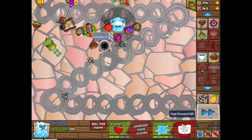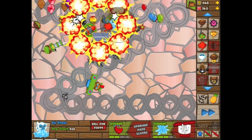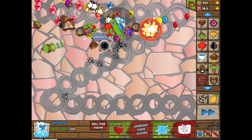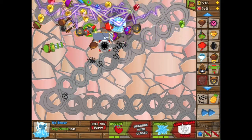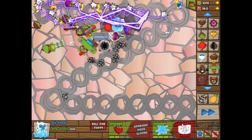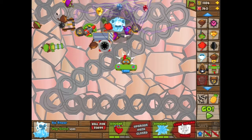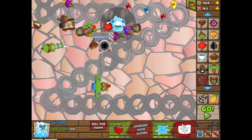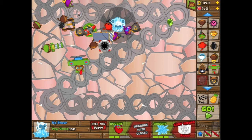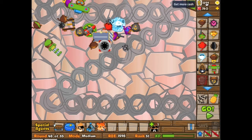Wow. Hey, you've got to point your ammo, point your guns. Stubbs Jr. has this spike thing that's shooting out spikes for us. He's got the airport, he's got a rocket launcher, he's got a wizard, a glue gun, all kinds of monkey towers, and he got a ninja. So we're on round 48 of 65. I'm trying to save up my money for a super monkey.